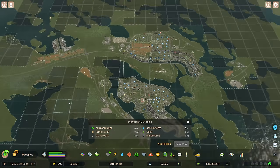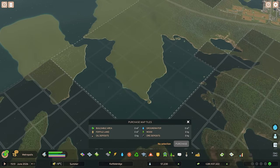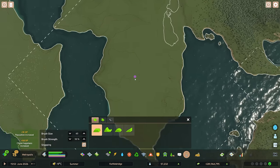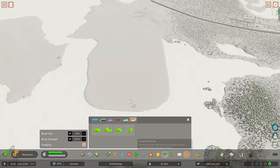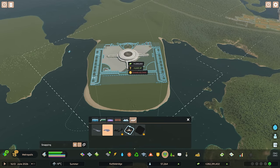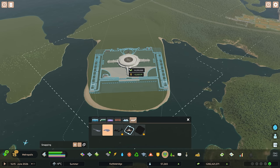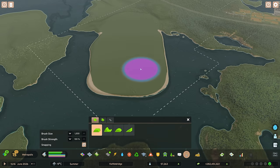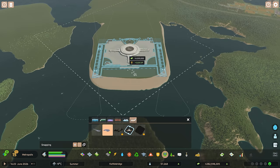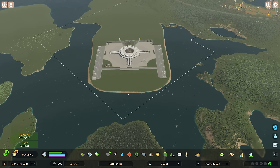We're going to buy some more squares over here and see if we can build this out and pop it there. Let me flatten out this piece of land for our airport. That's much bigger than before. We're getting an 'exceeding city limit' warning but it's letting us place it — we'll have to come further down here. Let's just extend this out and go with that.